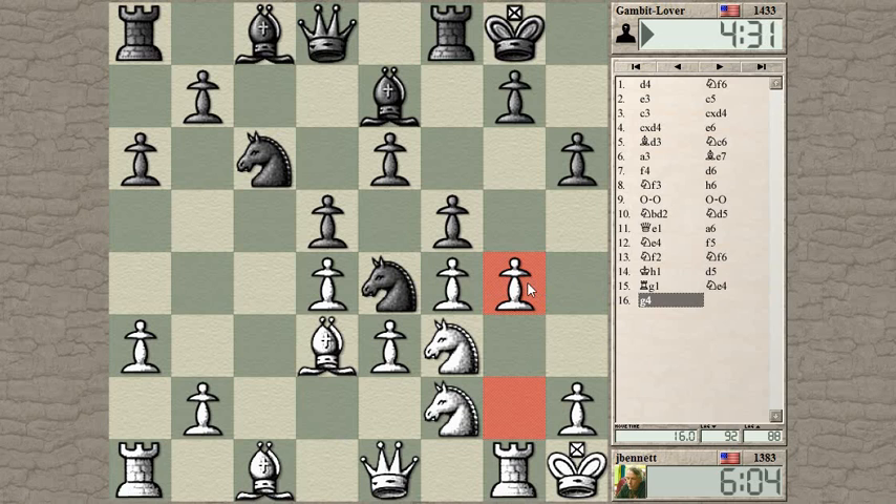I could take right away and get a half-open g-file to pile up on, but it might be good to prepare it first — something like knight to e5, looking at these light squares. Knight e5, he probably takes, I take, then I have pawns on these dark squares. Pushing g5 forward is also an option. When you play in this style it leads to positions your opponent may not be familiar with, and that's another potential advantage — you just get familiar with these openings.